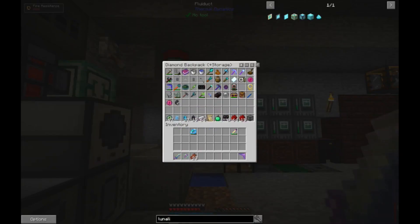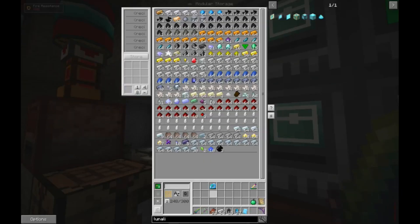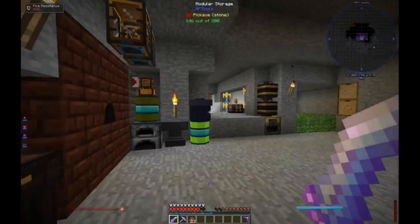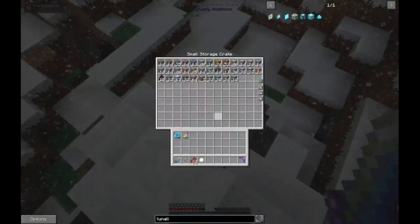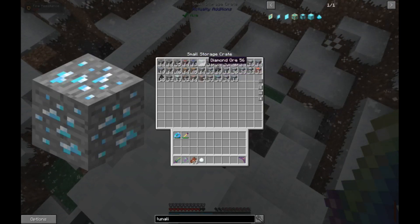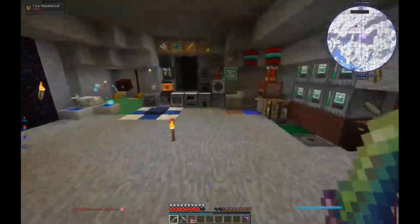Let me take care of this stuff real quick. I know this is boring, but I feel weird if I don't take care of it because then my stuff isn't organized. Let's go check how our miner has been doing. Not bad - almost two and a half stacks of coal, a stack of redstone, almost two stacks of iron, almost a stack of diamond ore. Nice. And it's full, so we can go back and continue working on our calculator stuff.